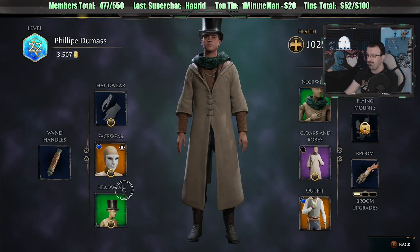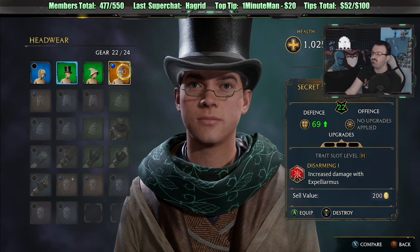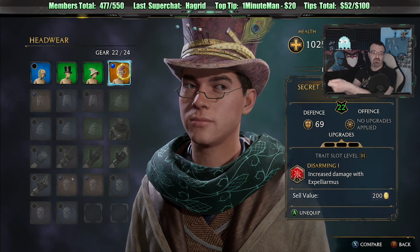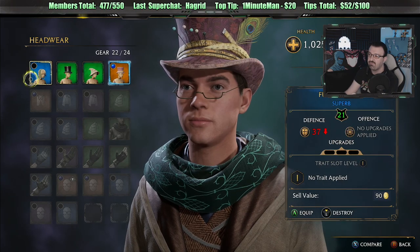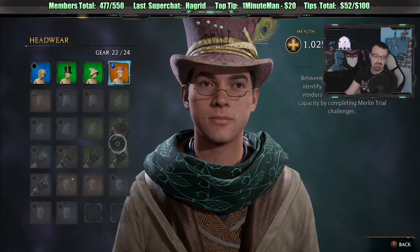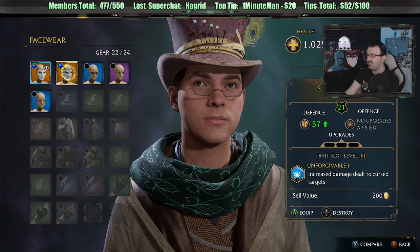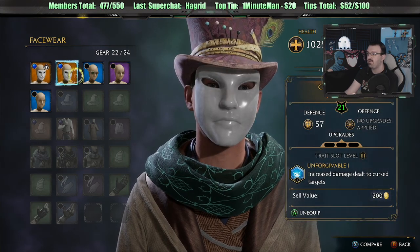New hat — oh my god, it's really good. Wow! Increased damage with Expelliarmus — the one that disarms you. Look at that hat, that is gaudy. We'll keep that — hell yeah. I went from like 37 to 69. Secret Solver's Tailor Hat. Sweet! Increased damage dealt to cursed targets — 45 to 57. Of course I want that, though I'm going to change the appearance. Let's go back to my usual glasses.